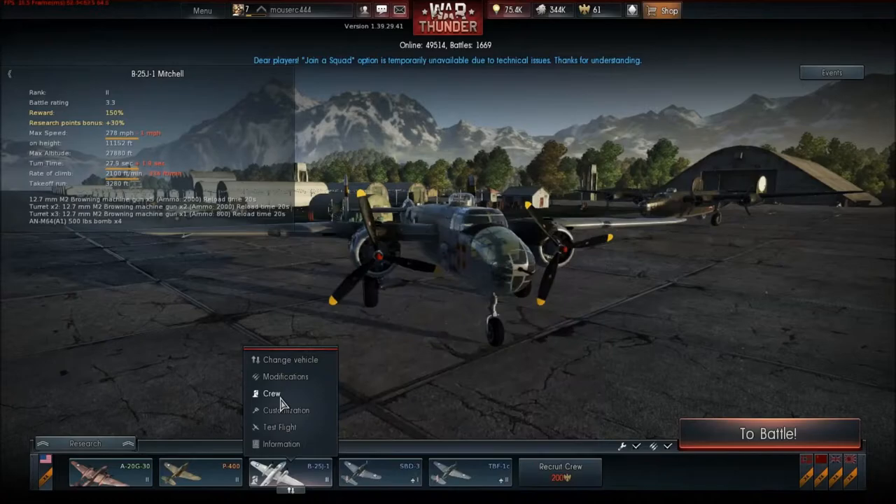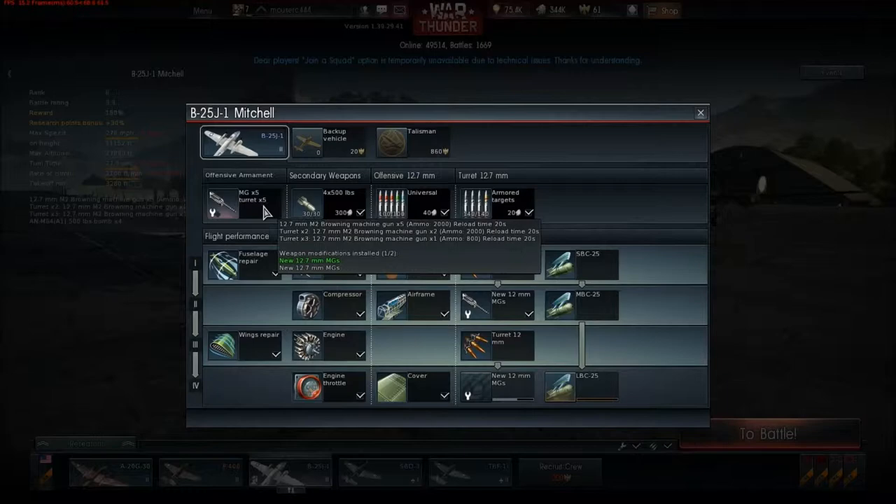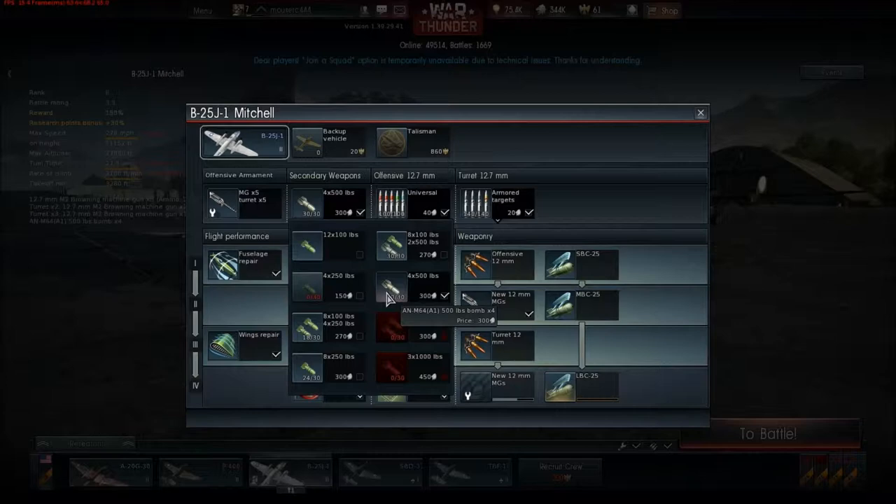I can show you the modifications we're running. Currently on this, there are five MGs and five turrets. For our bomb load, we are running four or five hundred pound bombs. I can run 12 one-hundreds, four two-fifties, eight one-hundreds, four two-fifties, eight two-fifties, eight one-hundreds and two five-hundreds, or four five-hundreds. I prefer the bigger bomb.